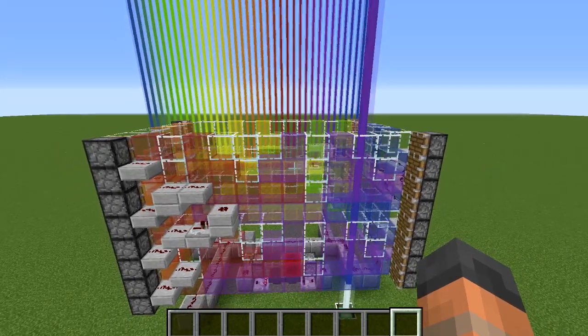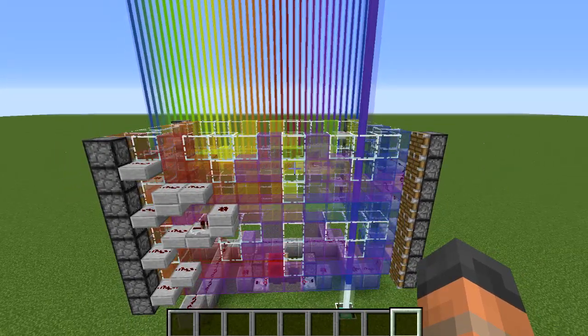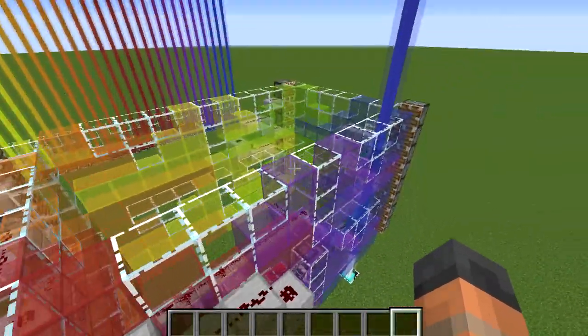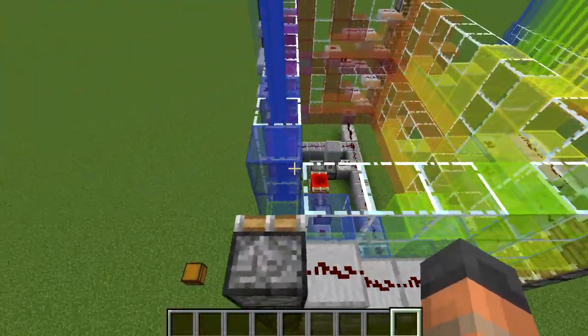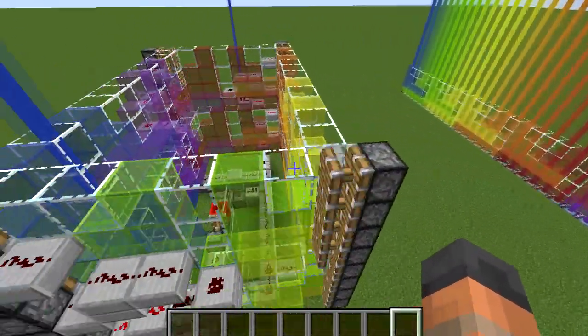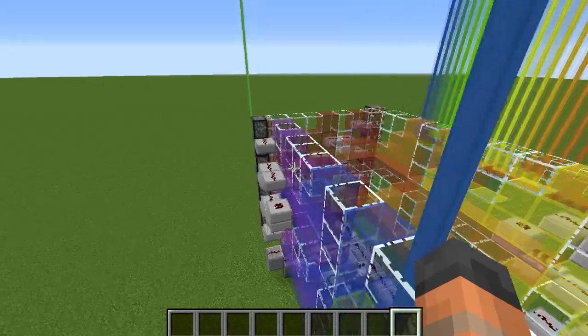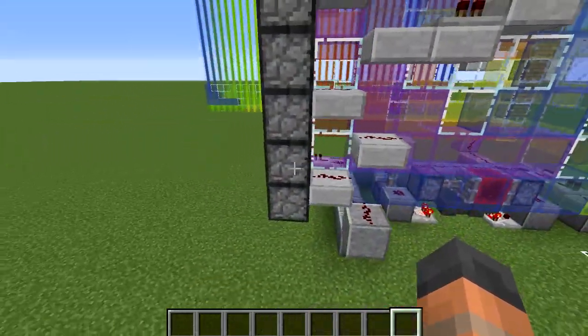Once you've cleared out this space, the first thing I'd recommend doing is figuring out where the tape is going to go. The tape is 13 blocks from this one right here over to the space on this side, and then from the space there to the block on this side it's 8. Once you've figured out that rectangle shape for where your tape is going to go, you'll probably want to build up the walls of pistons next.